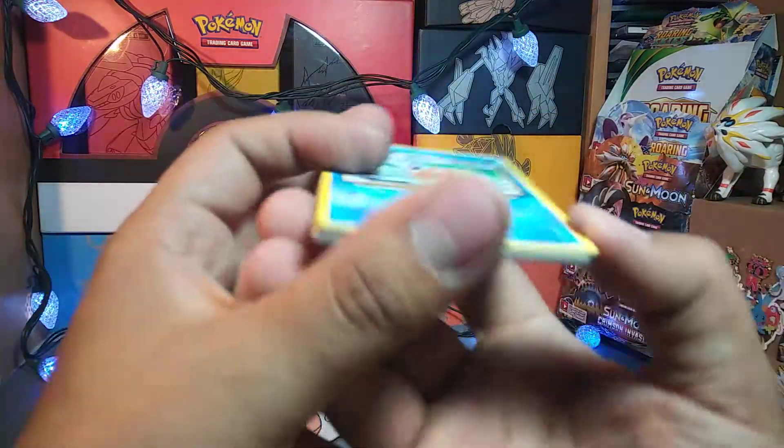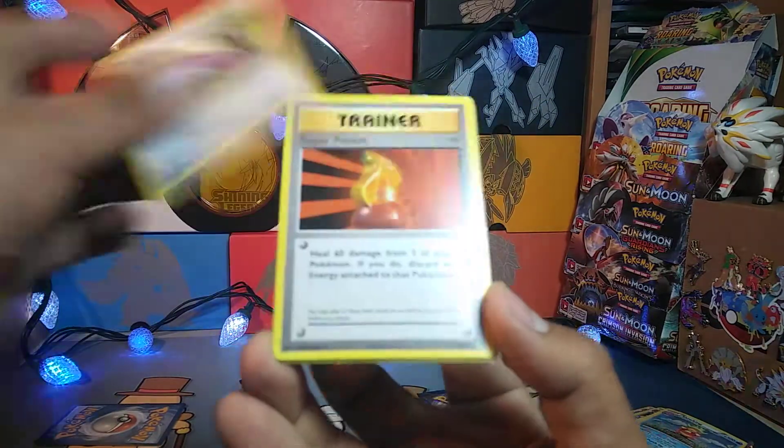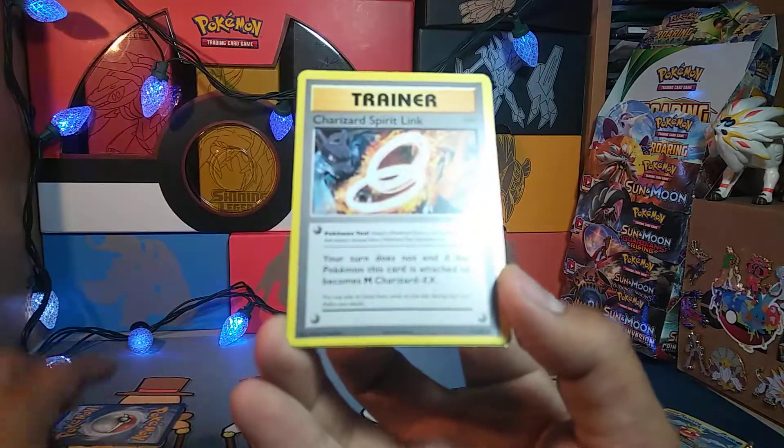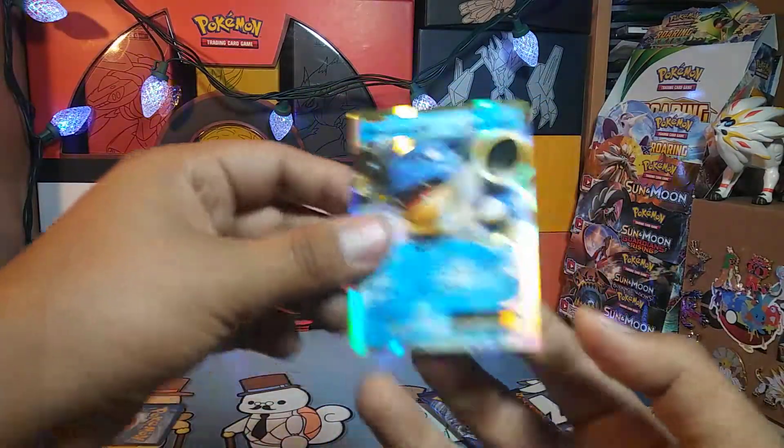And we have a Magikarp, Fighting Energy, Staryu, Tangela, Rattata, Potion, Charmeleon, Charizard, Farfetch'd reverse rare, and a Blastoise EX.